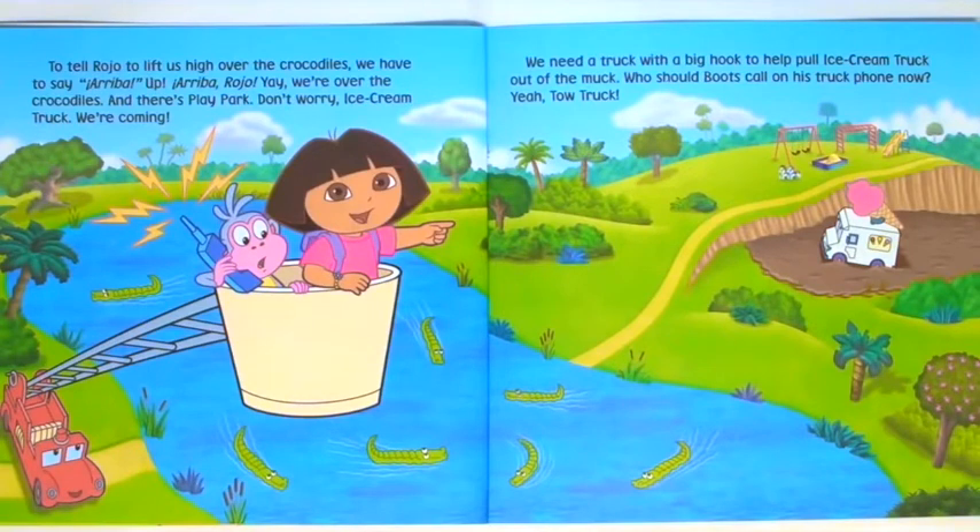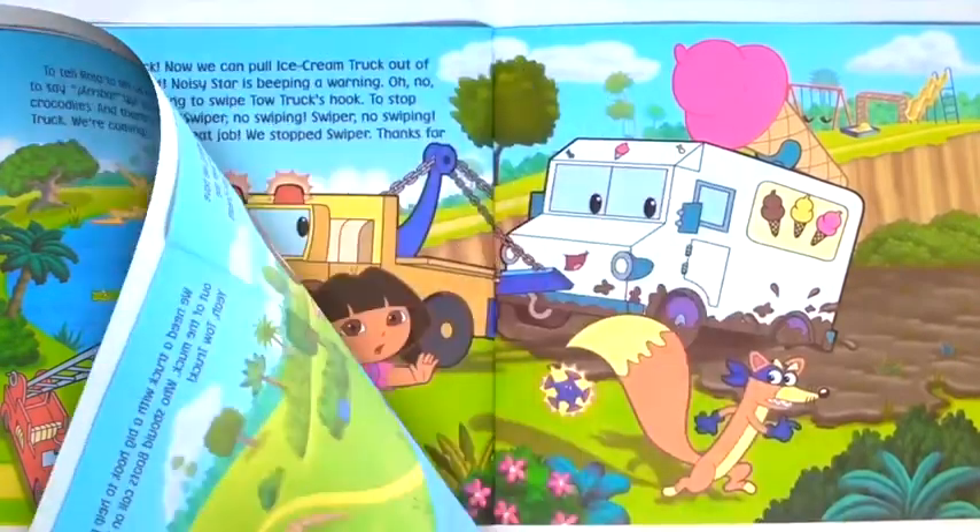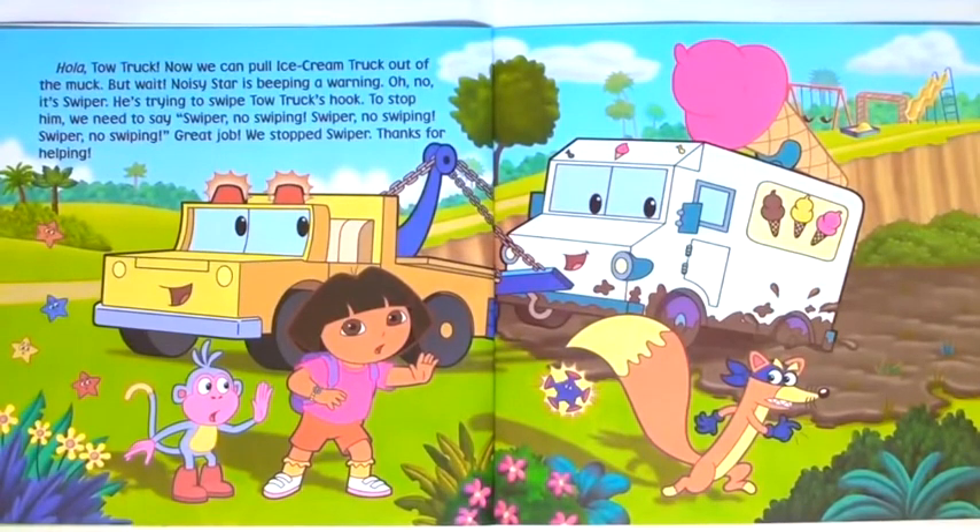And there's Play Park. Don't worry, Ice Cream Truck — we're coming. We need a truck with a big hook to help pull Ice Cream Truck out of the muck. Tow Truck. Hola, Tow Truck. Now we can pull Ice Cream Truck out of the muck. But wait — Noisy Star is beeping a warning. Oh no, it's Swiper. He's trying to swipe Tow Truck's hook. To stop him, we need to say: Swiper no swiping! Swiper no swiping! Swiper no swiping! Great job. We stopped Swiper. Thanks for helping.